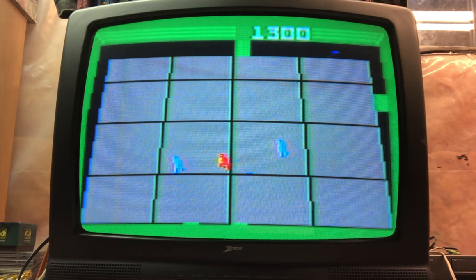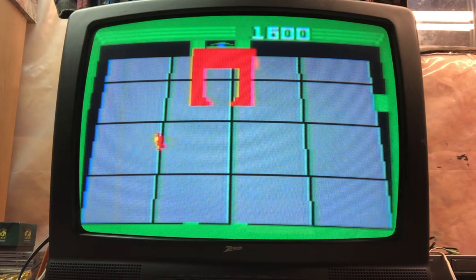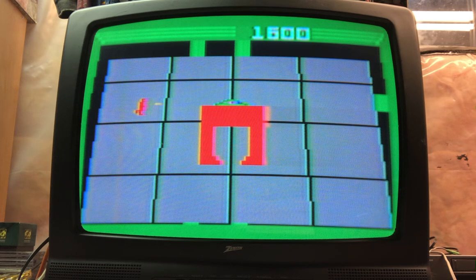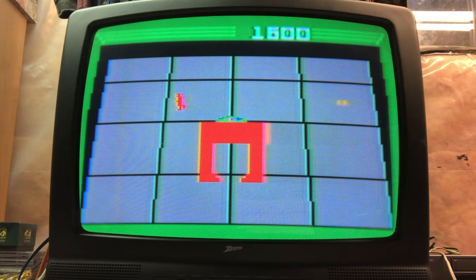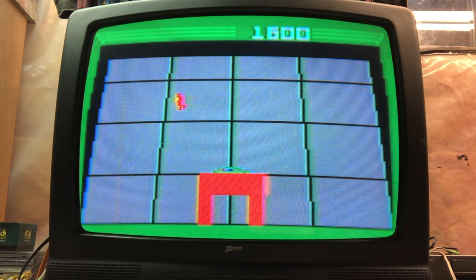I like how the enemies break up when you kill them — sort of like in Venture. When the Recognizer comes, from what I understand you have to wait for its eye to turn white before you can hit it. It's got a guard there that's blocking you, and I was just a few pixels too high. He's a tough one.